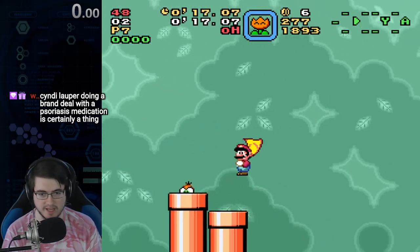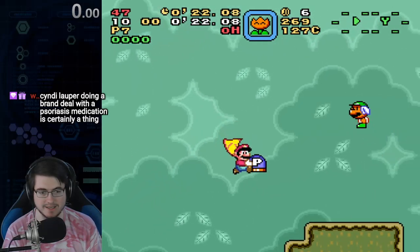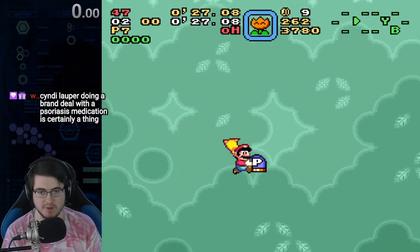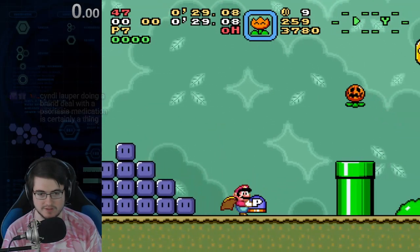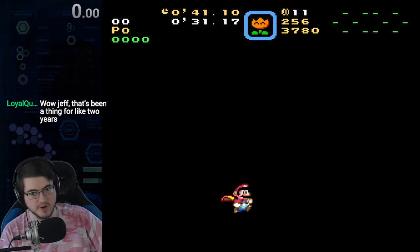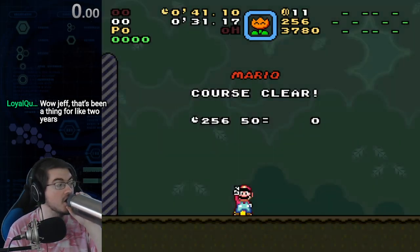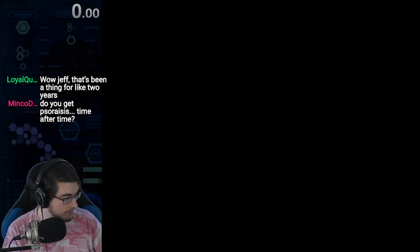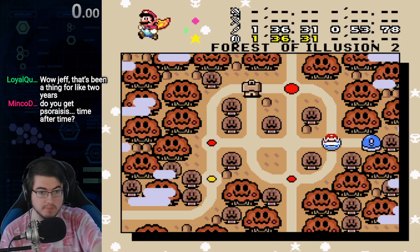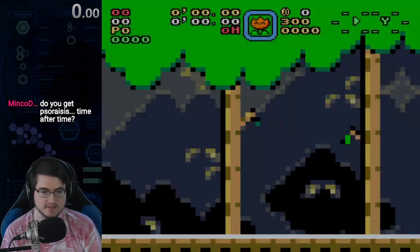The reason we're killing Lakitu is because him throwing spinies is completely random — it's not even based on stuff you do. Trying to predict when he's going to throw a spiny is a nightmare. It's better to just kill him. After that, we'll have completed everything in Forest of Illusion except for the exit to the castle and the castle itself.